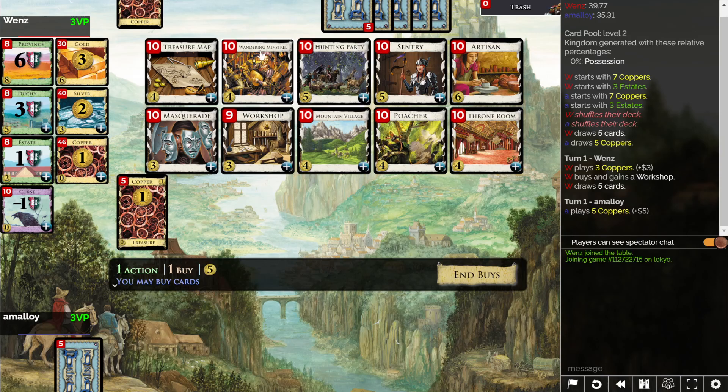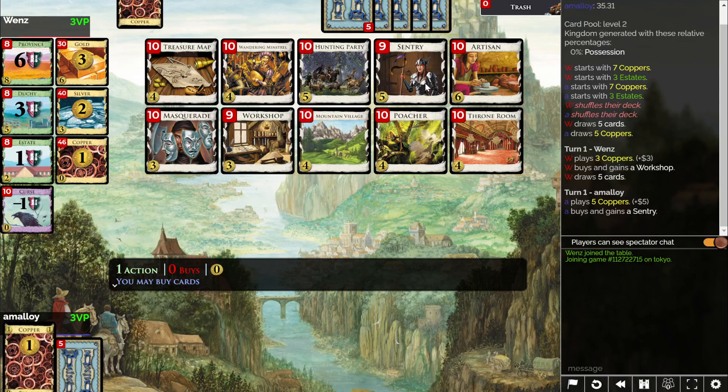Hunting Party and Minstrel seems like a mini combo, maybe? Because Minstrel throws away your other stuff to make sure you find your Hunting Parties, and then the Hunting Parties find you your gold, silver, copper. Actually, there's not even a terminal silver I could use here. Anyway, I'll get a Sentry and figure it out later, I guess.